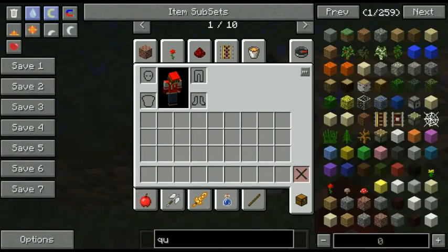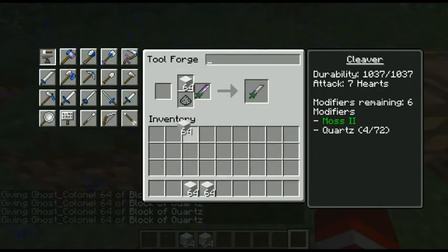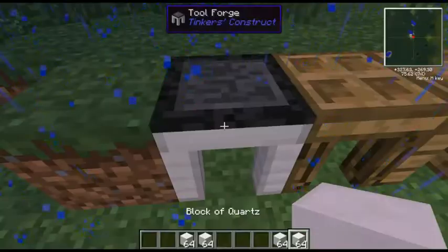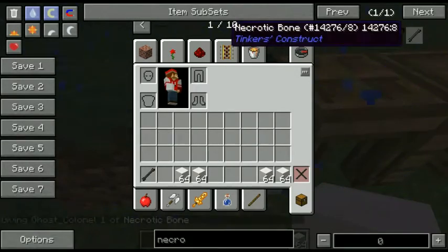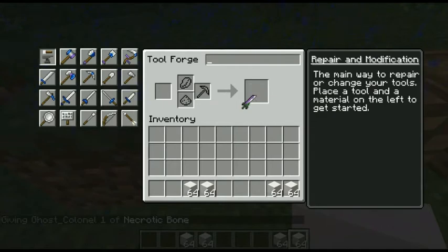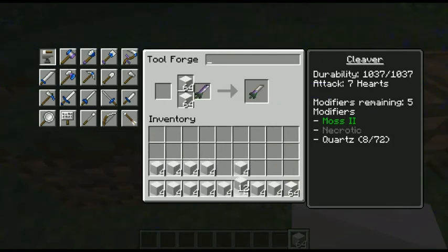Now I think the last things you need are quartz for sharpness and a necrotic bone. The necrotic bone is dropped by wither skeletons — not always, but it does drop. We're just going to drop it in. It gives you life steal, so whenever you hit an enemy you steal its health — basically you heal while you're fighting.